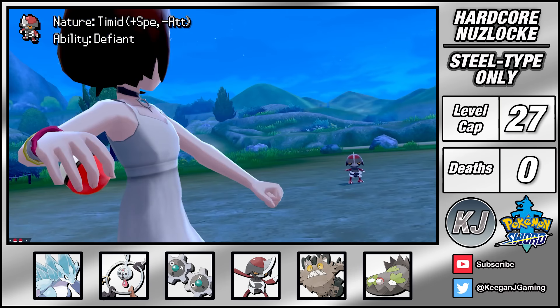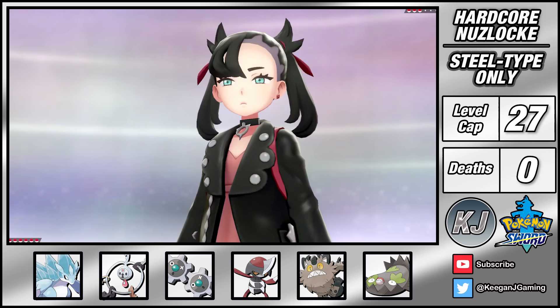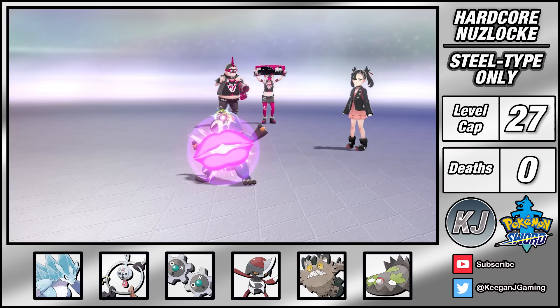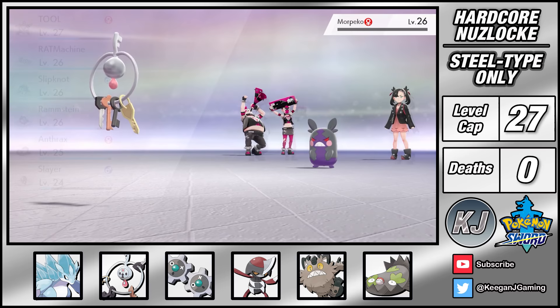In the Motostoke outskirts I'm able to catch a Pawniard, which is basically just a walking knife rack. I give it the nickname Slayer but its Timid nature is really not ideal. This brings me back to Motostoke for a battle with Marnie. Klefki's fairy type gives it a really good matchup against Marnie's dark types. First I use Reflect to reduce my physical damage and then combo this with Draining Kiss which does really big damage while also recovering HP. It's a pretty easy sweep but I did come really close to overleveling here so I'll have to box Klefki right up until I battle Kabu.